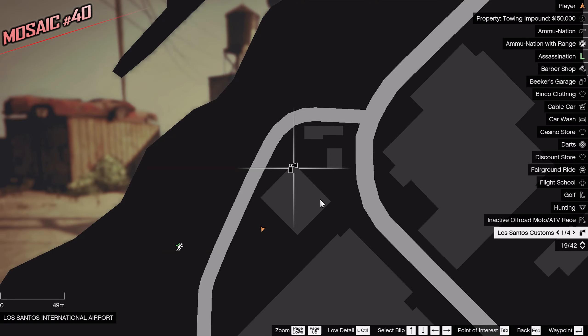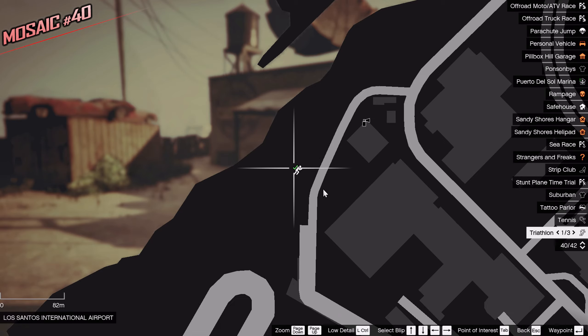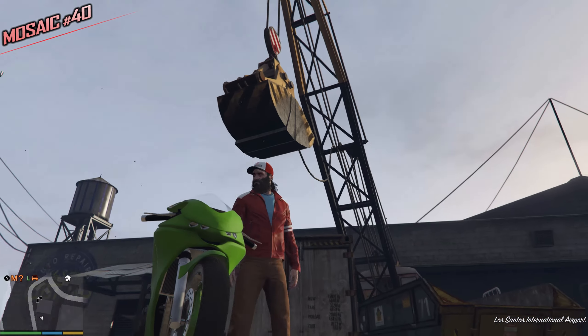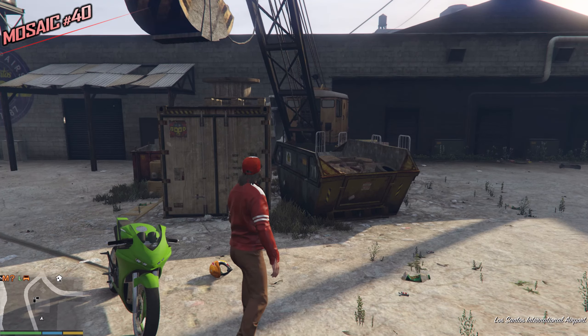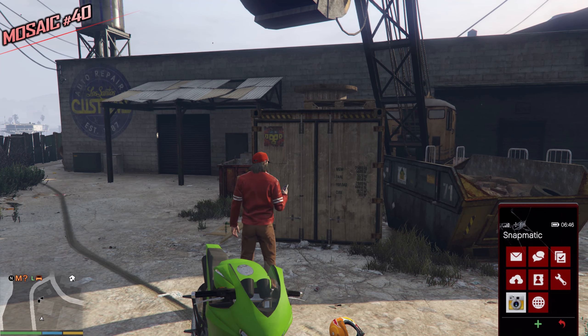You might recognize this place — this is from the father-son mission, this is Los Santos Customs, and right next to it is the next triathlon. Behind Los Santos Customs you can find this crane. This is the backside — and this is the Monkey Mosaic. It's a pretty cool spot, I like it quite a bit. Ten more to go!